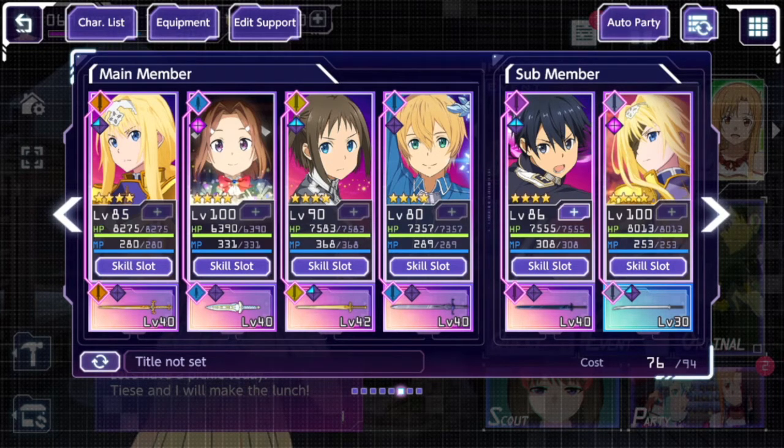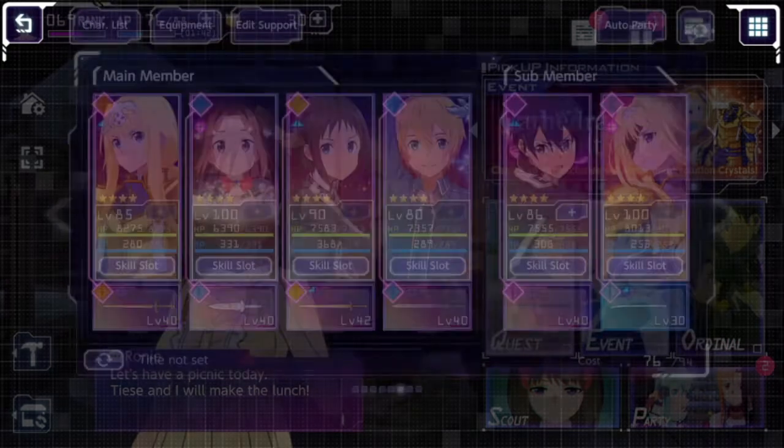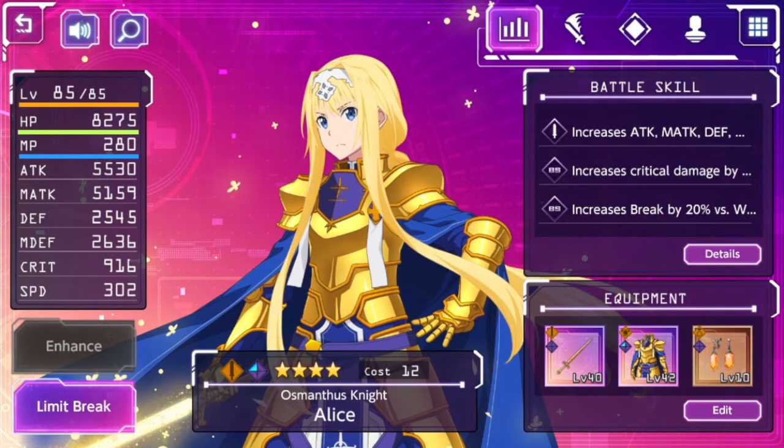This is the main character screen — it gives you all the information: skills in detail, equipment shown at the bottom, covering everything from four-star specific equipment through to three-star generic, down to bronze generic stuff obtained mainly from drops and events. On the right side there's Enhance and Limit Break. Enhance lets you increase the character's level using elemental vials specific to each element — though you can also progress through experience from playing.